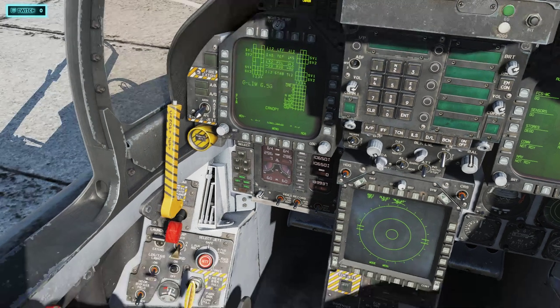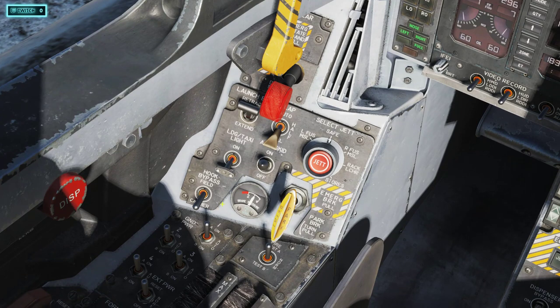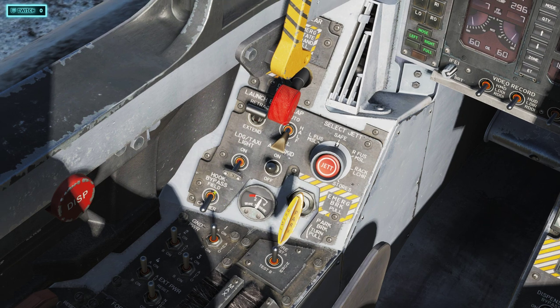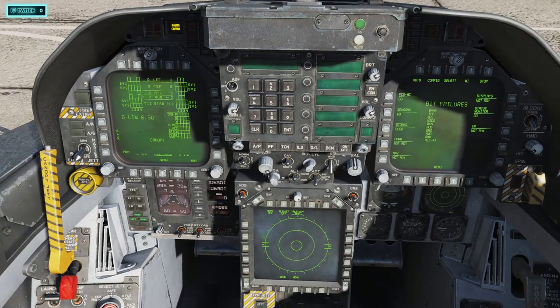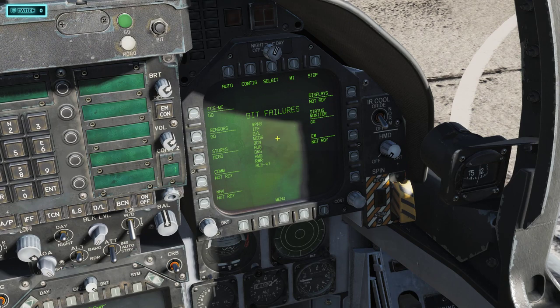You'll see these numbers change after trimming the rudder. Since we're on the field, our Hook Bypass is currently set to Carrier — we want to put it on Field. Make sure your Anti-Skid is on. This big red knob is your Landing Gear. Now we need to do a BIT test — right-click two times to put the flaps button up to Auto.